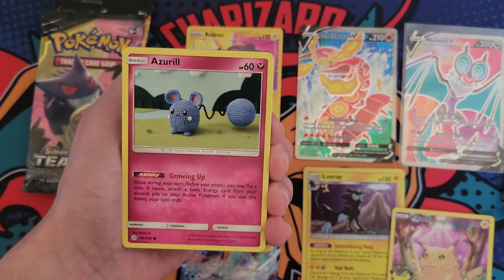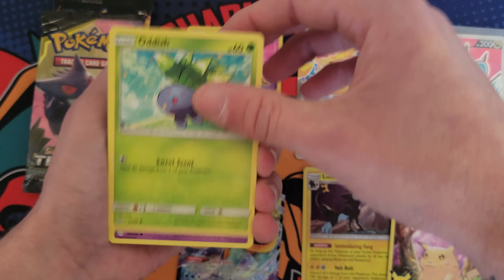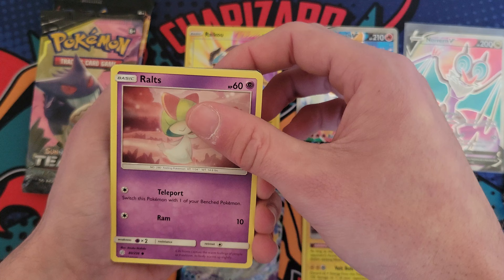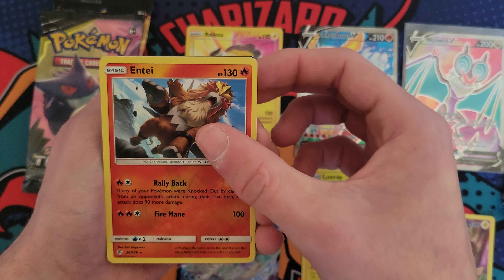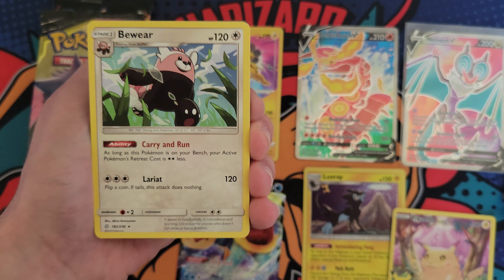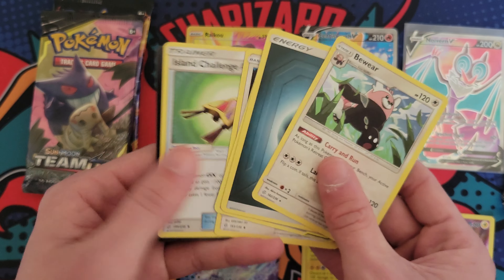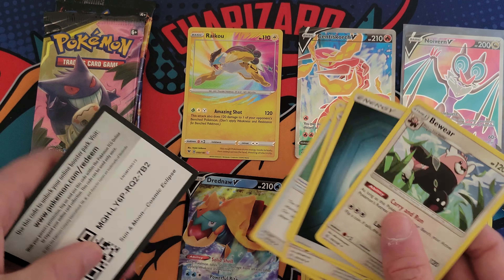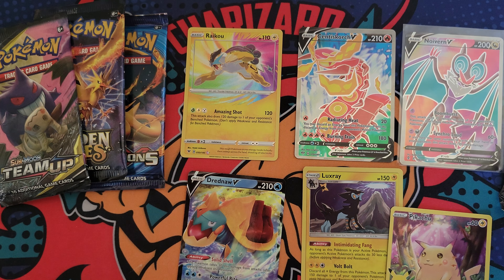Here we go, next pack — Cosmic Eclipse, one of my favorite sets to open. Let's try to pull a character rare if we can. It's an Entei — at least it's an Entei, that's a cool Pokémon. And then... ouch. That's all right, that is okay. Let's give away the code. All right, down to three regular packs.